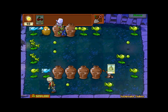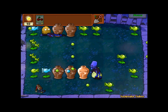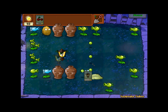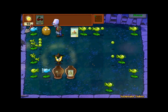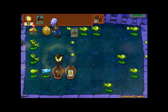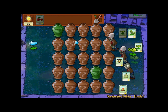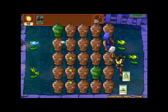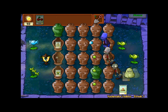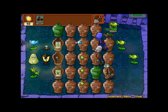The snow pea plants are another really great tool against bucket heads and the gargantuan zombies. You want to slow them down so you can hit them with peas of any kind as much as possible. Especially if you're hitting a lot of zombies at once, you're going to want to take your time in breaking them open, because you don't want to have so many on your hands that you can't do anything about it — they eat all your plants and then you're screwed.